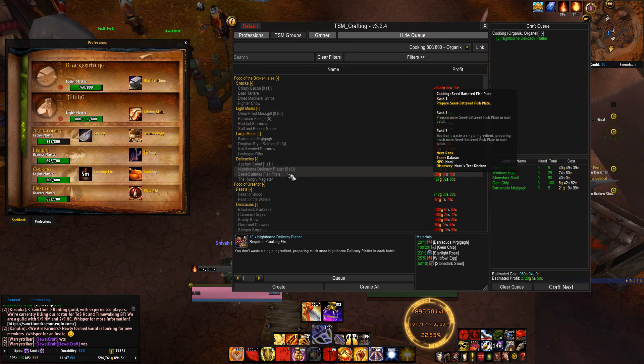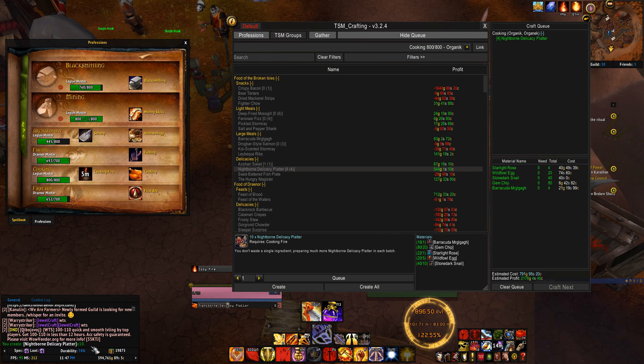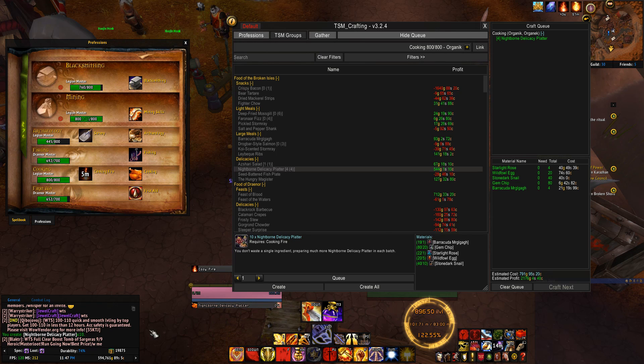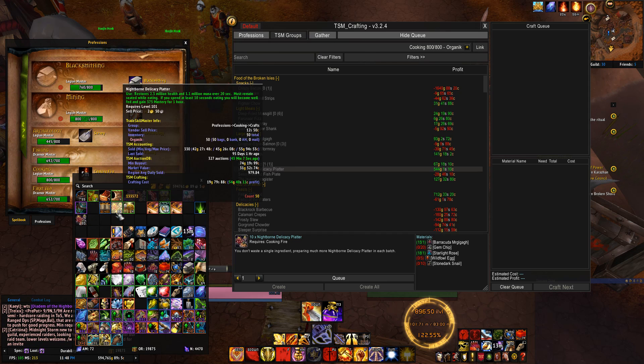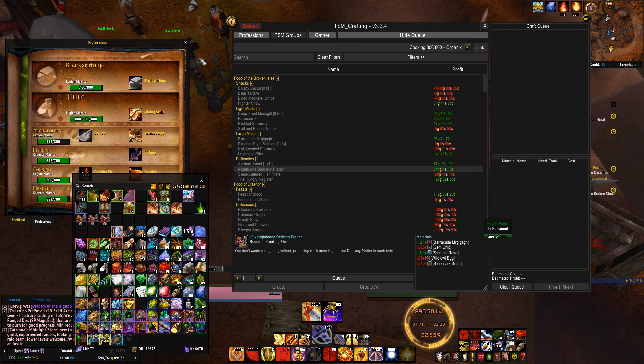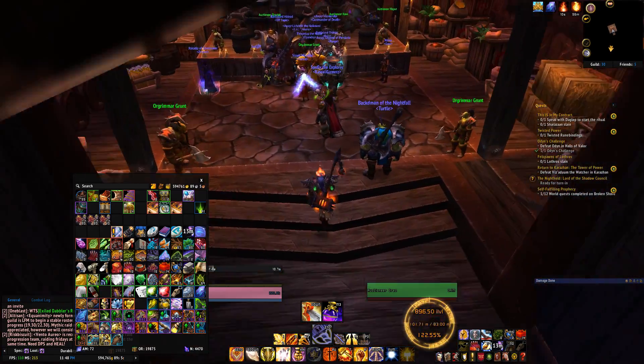Now let's start cooking. Go to a cooking fire, open Cooking — we have enough items for five recipes. Click 'Create All' and it starts creating. I created five Nightborne Platters — there they are.